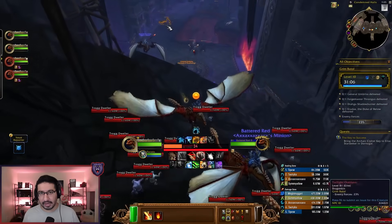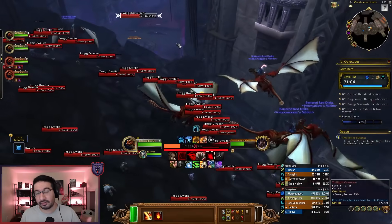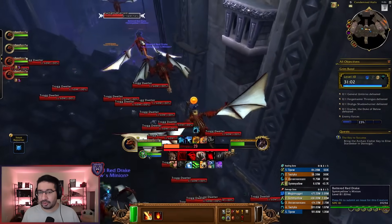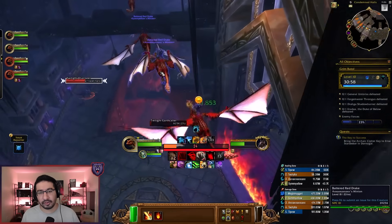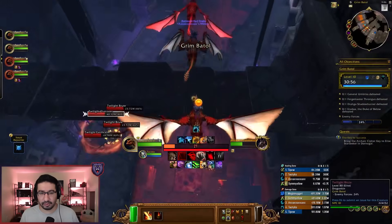For aiming, the most important pack to shoot and kill is the one directly in front of General Umbriss. Otherwise, you just want to try and hit the patrol when it's next to one of the stationary packs so you can get double value, or just hit the five pack that is near the boss.